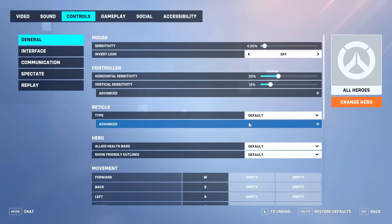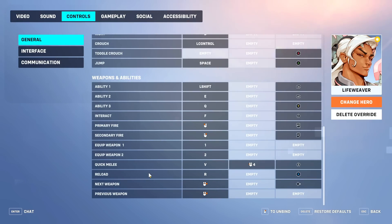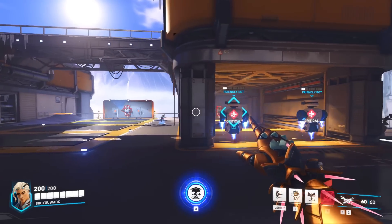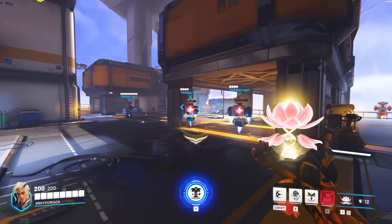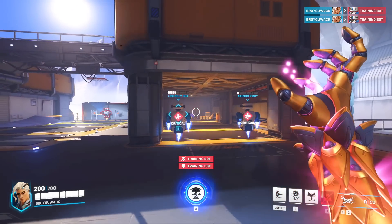Let's look at PC settings. I want to credit my emote artist Emmy who actually came up with this setup. Go down to Options, then Change Hero, and select Life Weaver. Mouse sensitivity and reticle are based on your preference. The real magic is in three settings: Interact, Secondary Fire, and Next Weapon. The first thing we're going to change is Next Weapon — instead of using the scroll wheel, we're changing it to right mouse click, because it's way more intuitive and comfortable to switch between DPS and heal.